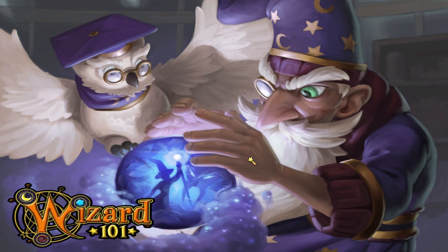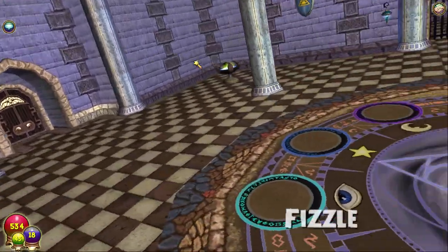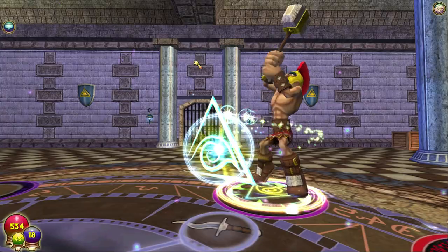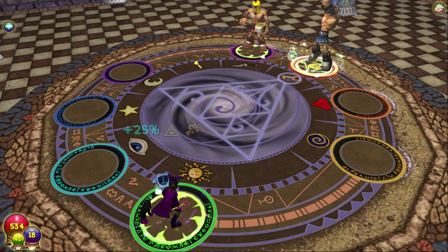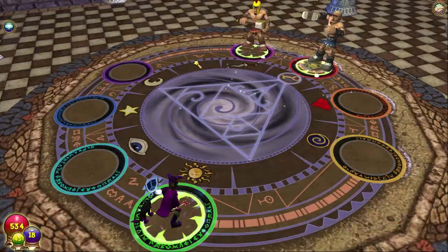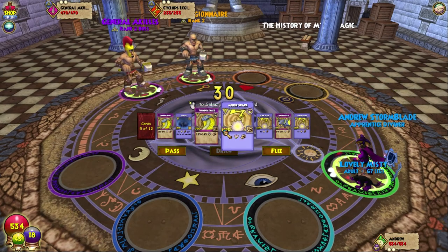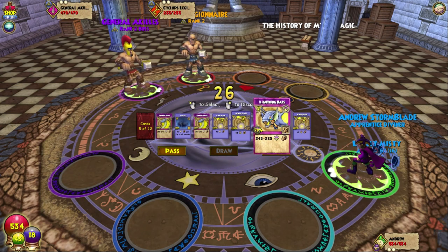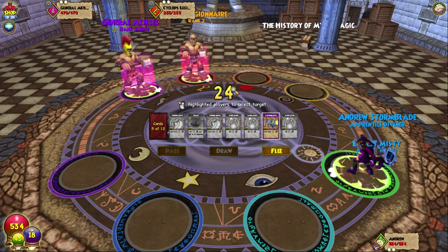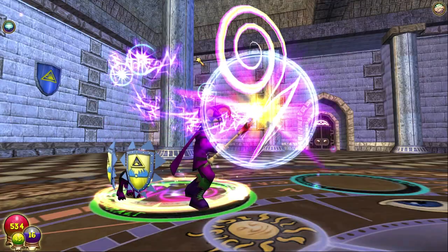Well, we died once to Rattlebones and once to this guy. We'll try and get out the Legionnaire minion first. Already a fizzle — at least we're going first this time. At least we're going first, that's always a good start. They haven't hit me yet, which is also great. So we didn't hit them, they didn't hit us. We could just do this and kill the minion.